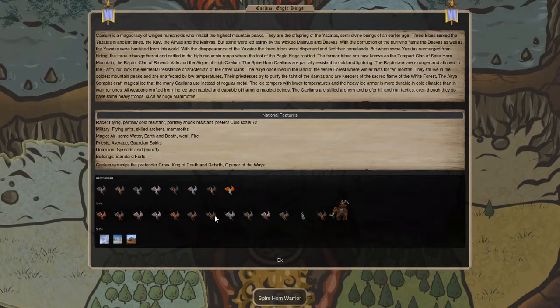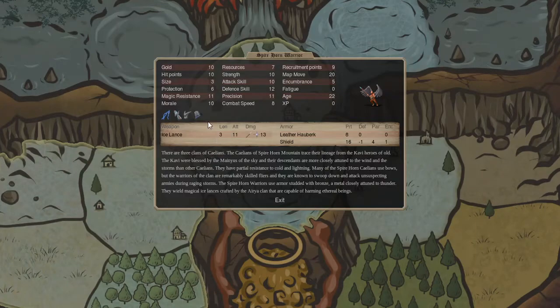Going to the Spirehorn Warrior: it only costs 10 gold with pretty low resources of seven, and has low protection. Recruitment cost is nine, so you can make a large amount of these troops. They have shock resistance, cold resistance, storm immunity, and flying. They carry an ice lance — a magical damage lance with pierce damage. They don't have a helmet, which is a downside, but they're really good units overall. Just don't plan on low attrition — you're probably going to lose a lot of these guys because of how low their protection is.